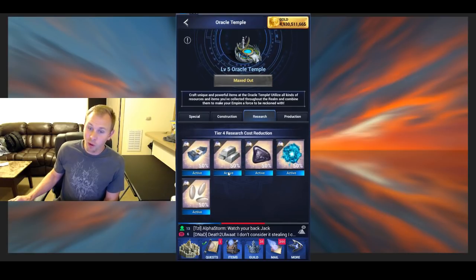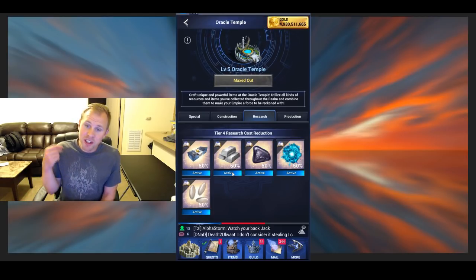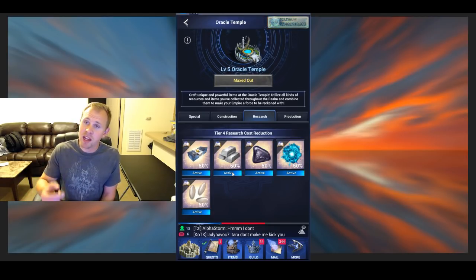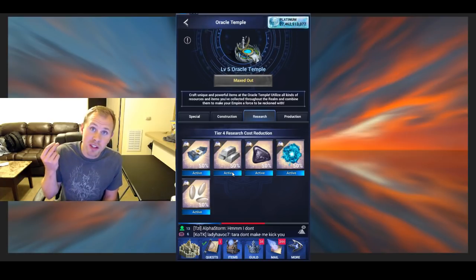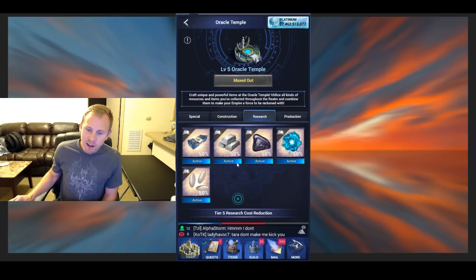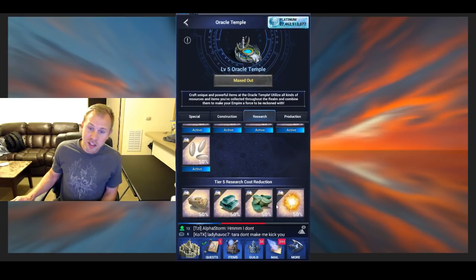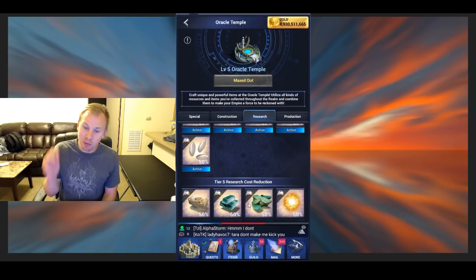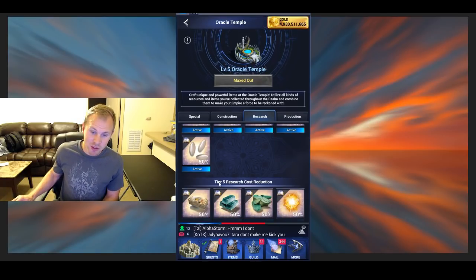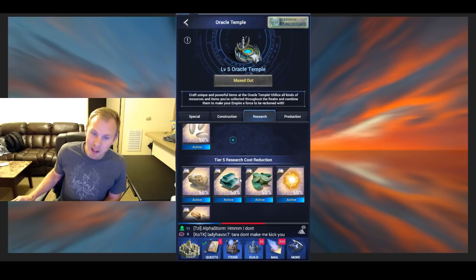You can skip the T5 for now because the platinum isn't so bad. You will need a ton of exalted speed ups and some platinum for speed ups, or to buy some tier five resources — but tier five is pretty cheap because that's when it resets. It goes from gold on tier four to platinum on T5, and when it makes that jump the platinum costs are really small for T5. So it's really not too bad.